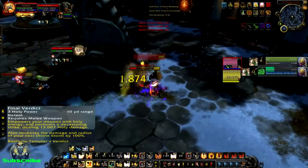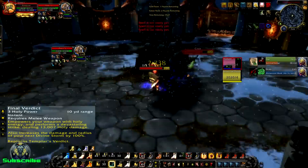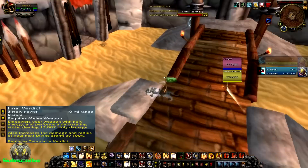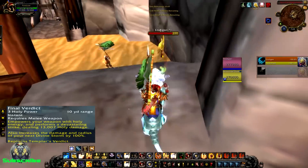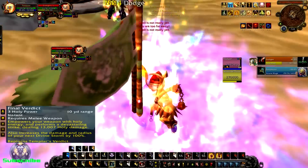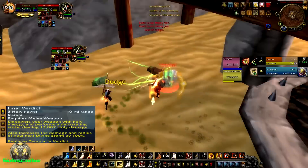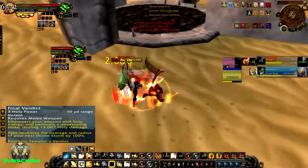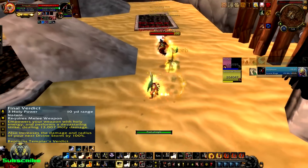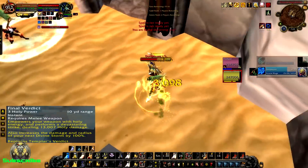I switched out Burden of Guilt for a better glyph like Hand of Freedom, and now I only use Seal of Justice, which gives me a permanent slow as long as I stay on top of my target. If a healer uses a speed boost, Final Verdict still hits because it's a ranged ability. Final Verdict replaces Templar's Verdict and converts its physical damage to holy damage, so Hand of Protection can no longer protect against it. It also increases your damage and radius of Divine Storm by 100%, so when Divine Storm hits for 50k per target in your radius, it's really nice. Maintaining the slow and constantly pressuring alongside a healer or heavy CC like a rogue gives you a lot of constant pressure and lockdown capability.